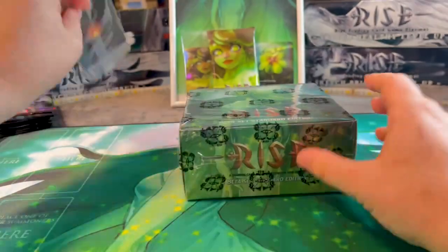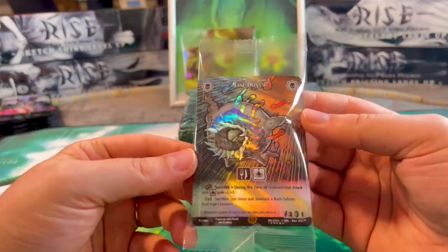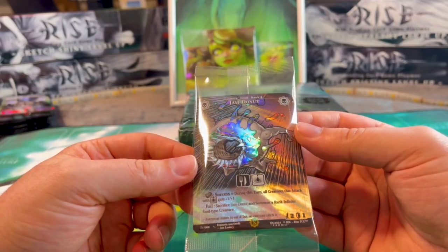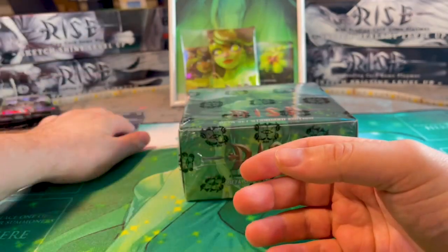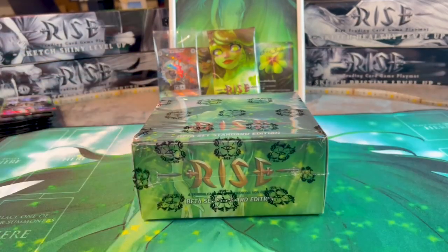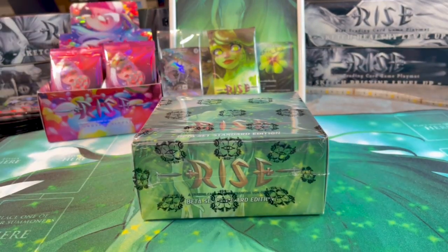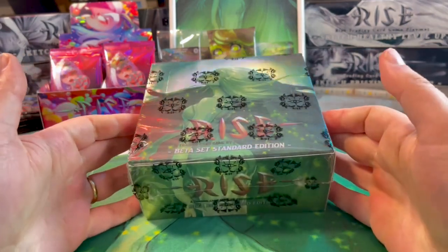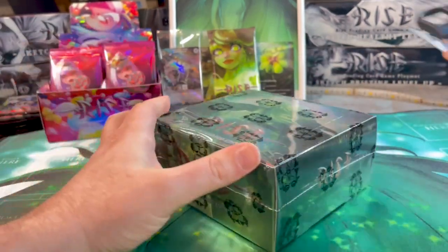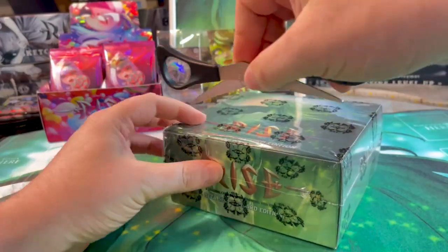There's a promo card included — this is the promo card from the beta set, a Gem Donut rank four creature. Sorry for the short interruption. The display is smaller than usual, and something just arrived at the door.